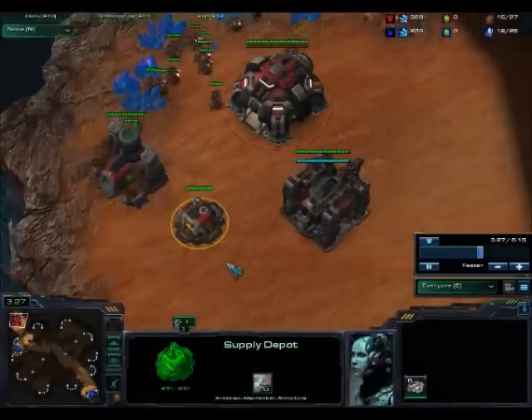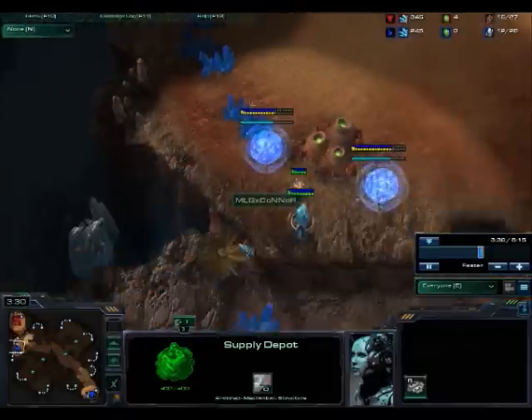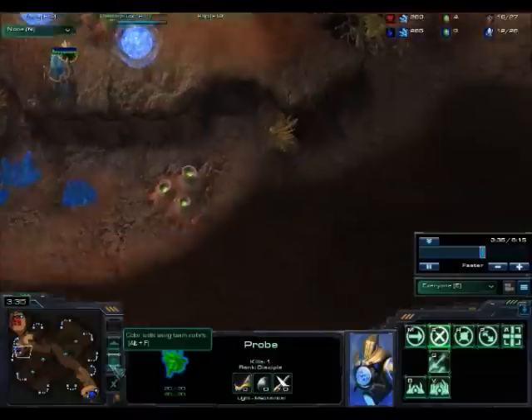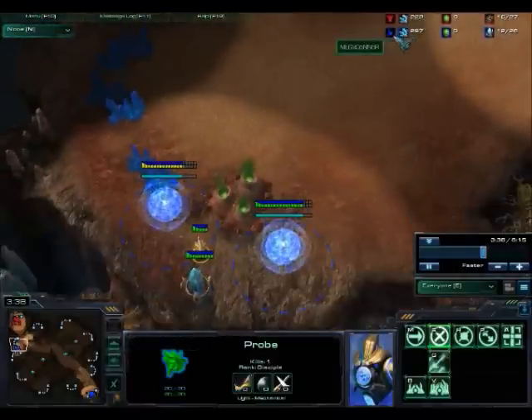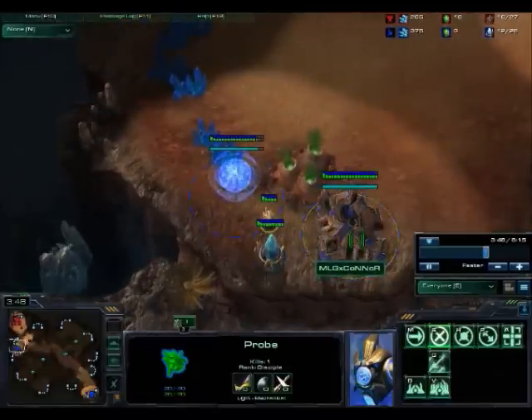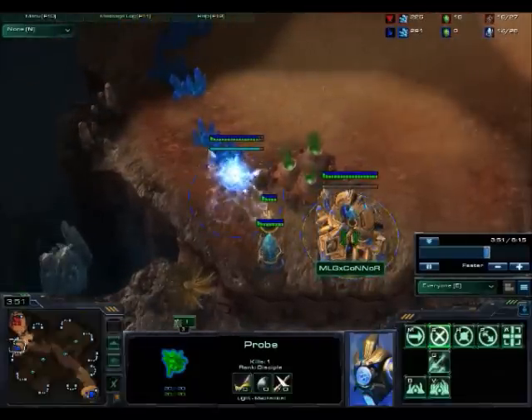As you can see he's starting to build a barracks now because he knows I've got a probe next to him, and he's built a supply depot while my gateway is nearly finished. As soon as they're finished I'm always saving two hundred minerals so that I can make two Zealots from the get go.